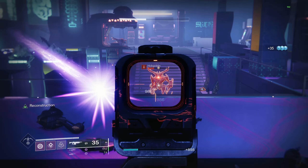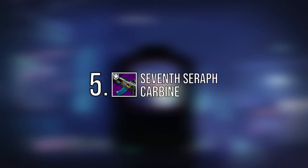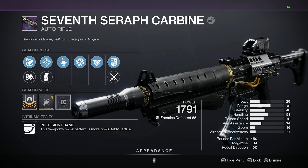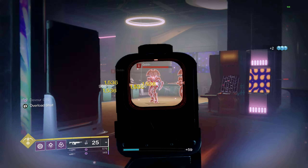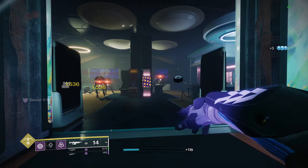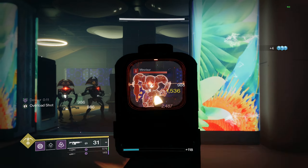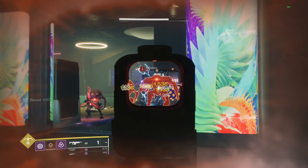That leads us into our first weapon on the list at number 5, and that is going to be the Seventh Seraph Carbine. This weapon is a precision frame 450 round per minute kinetic auto rifle that sports a base mag size of 34 and can be obtained from both world drops and playing through the Spire of the Watcher dungeon. It has a decent rate of fire and an extremely stable recoil pattern, and it sports excellent base stats with good range, stability, and reload speed.